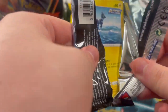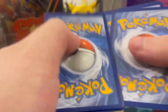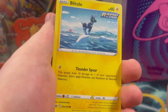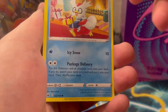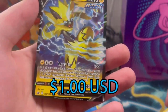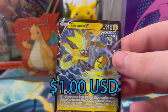We got a Fighting Energy, Scroll, Melanie, Exploration Uniform, Blitzle, Ghastly, Delibird - that's a really cute art especially for the holiday season - Galarian Farfetch'd, Galarian Chessnaught, and a Mew alt art. Really cool looking card. Let's sleeve that boy up - I always have the sleeves ready for these openings.